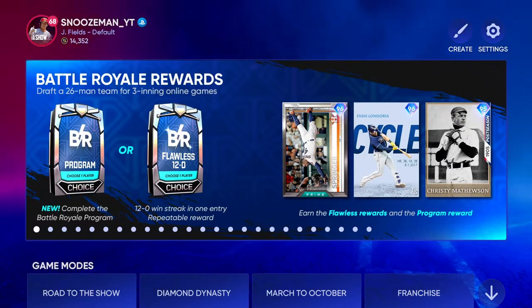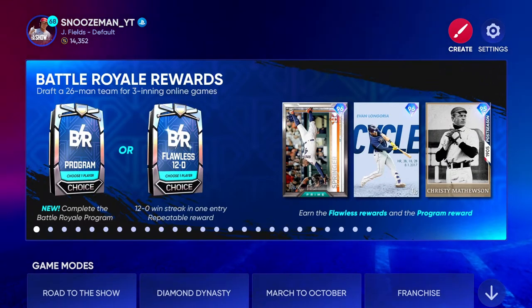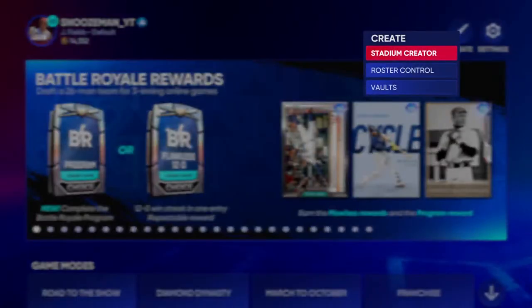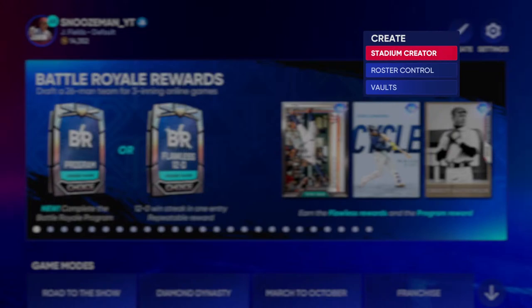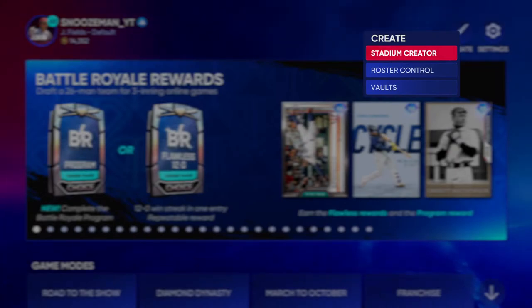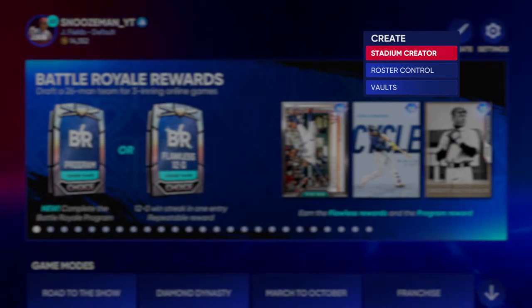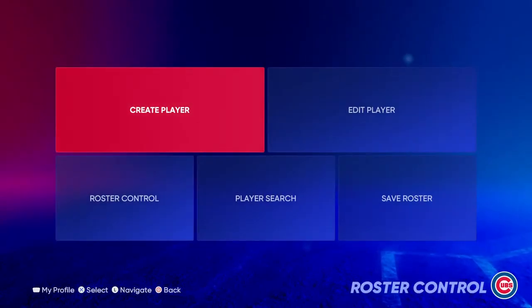We'll go to the top icon where it says 'Create.' Now, make sure you have next-gen — PS5 or next-gen Xbox — because the stadium creator and the Create icon are not available on PS4 or standard Xbox. I believe the Create icon doesn't come up unless you have next-gen. Once you have that, we'll go to Roster Control, which is where you'll actually be able to create a player.